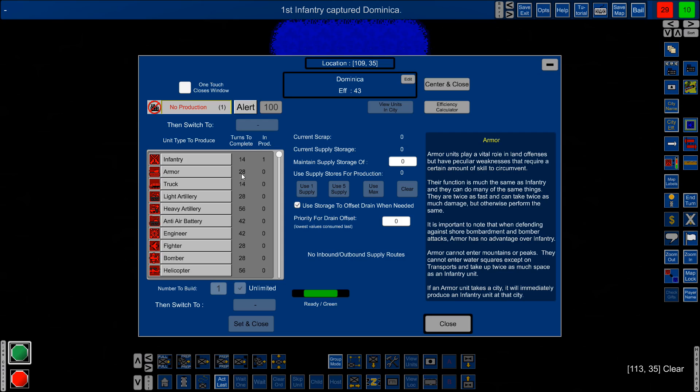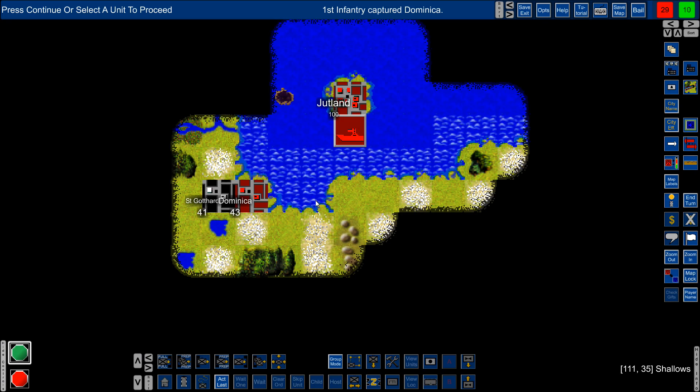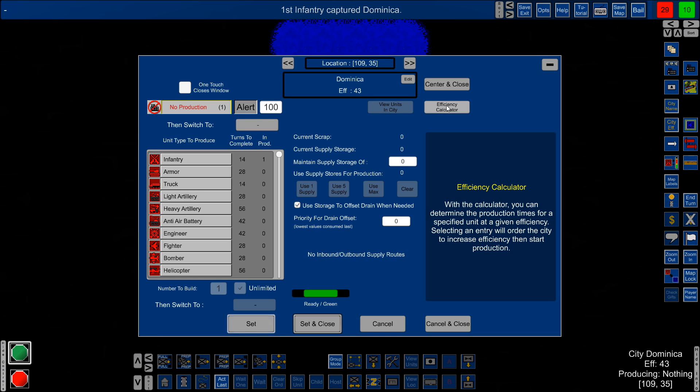Dominica is ours. Looking at armor production — it would take 28 turns in Dominica since efficiency is so low. We have a choice: do we produce something here right away even though it takes a long time, or let efficiency build up first? I'm thinking we should build up efficiency. I set up the map so AI opponents shouldn't appear immediately, but that expanding AI is pretty aggressive. On the other hand, sitting with no production means I have to ferry units over from Jutland to protect things. It's a tough choice.